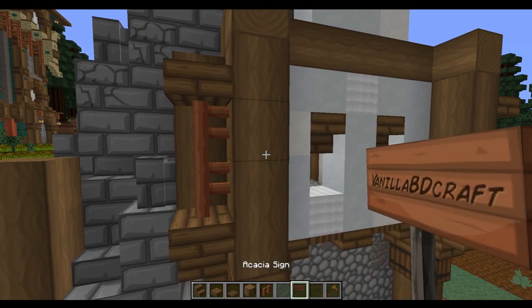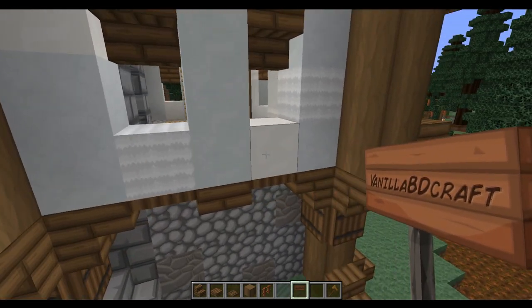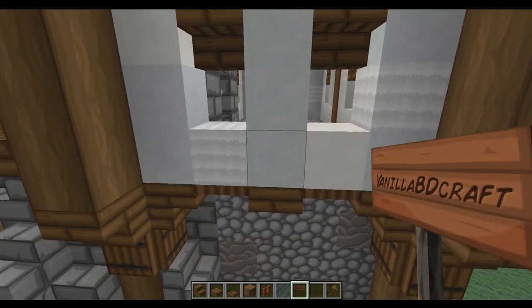Once we've done that we're going to take some acacia signs and start to run these right the way along just beneath these window sections.